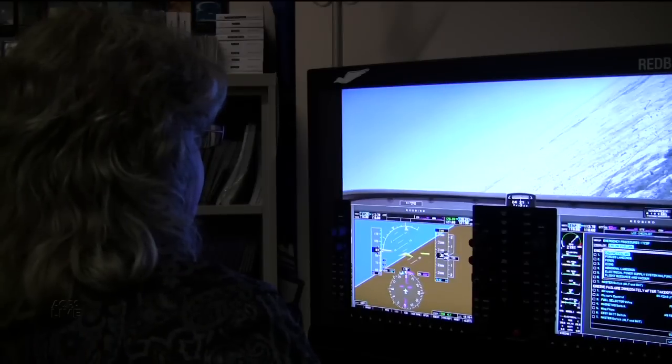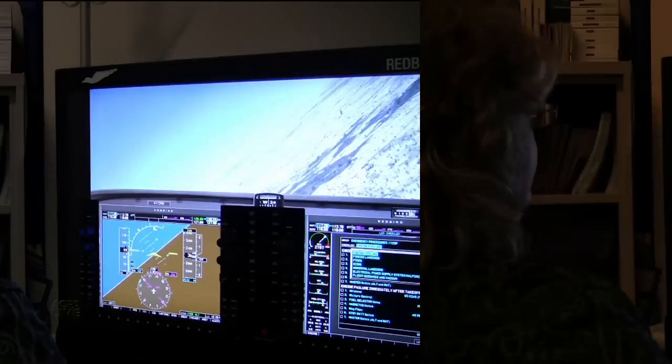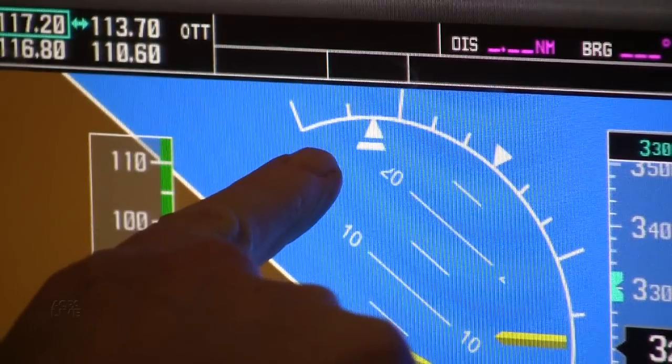Make sure to divide your attention between what's going on outside and what's happening on the instrument panel. Don't fixate on either. Aim for 45 degrees. A too shallow bank won't win you any points on your checkride.